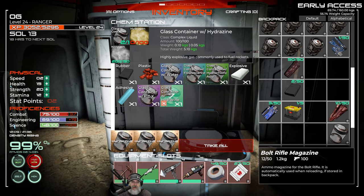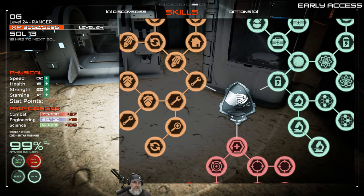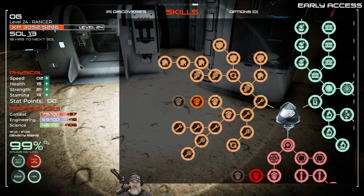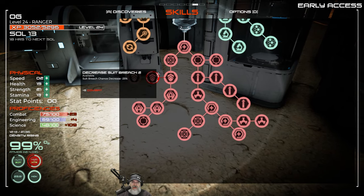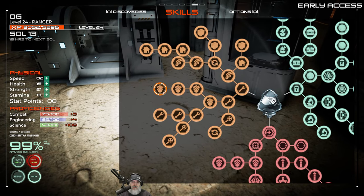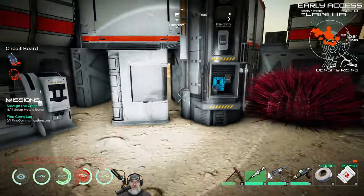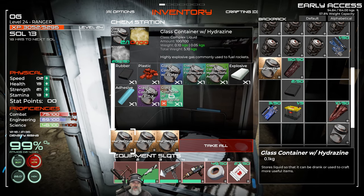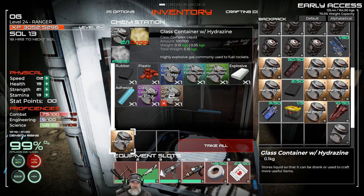We'll put the first batch in the rover and then make another batch with leftover gas. While we're waiting, let's do some points — two stat points: one strength, one stamina. We're looking to finish craft-at-higher-health in engineering. Let's get gun durability and decrease suit. We are finished with the combat tree and finished with the science tree — just one more engineering point to go.